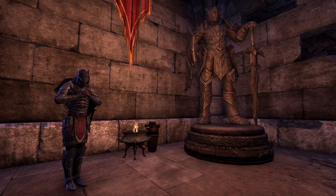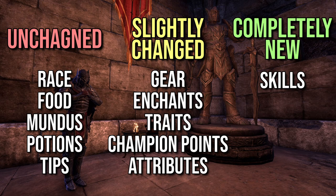Before we start, I want to give you a heads up that some of the chapters in this video are copied from the DK guide because there was nothing or barely anything new to be added. The only change in the gear chapter is that they removed Vycosa from useful defensive sets. Enchants and traits have small changes, skills are obviously entirely different, and CP and attributes are slightly changed. Everything else is exactly the same, so if you've watched the previous guide, you can skip those. So let's get started.